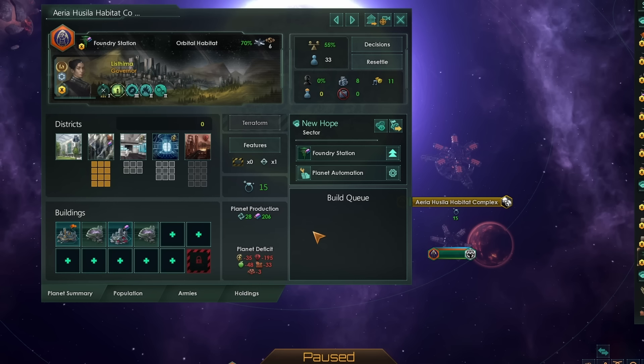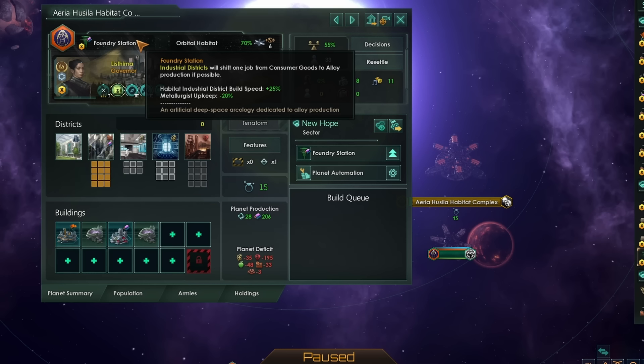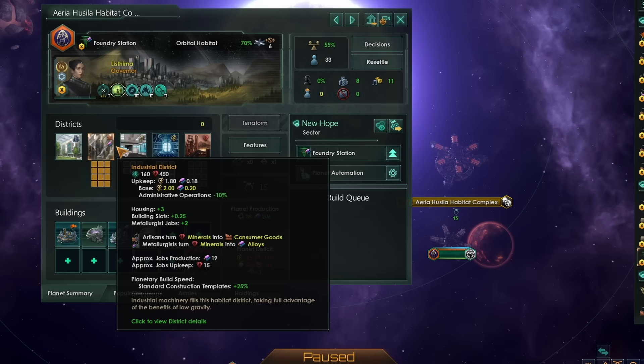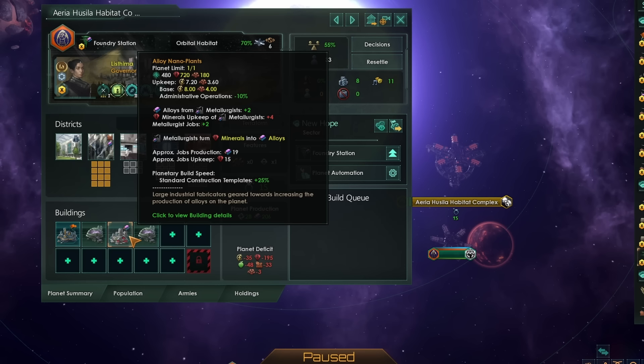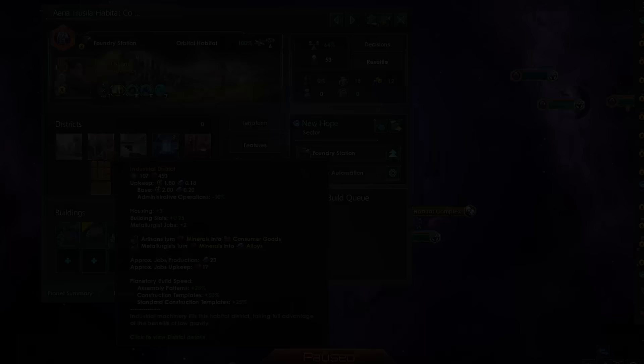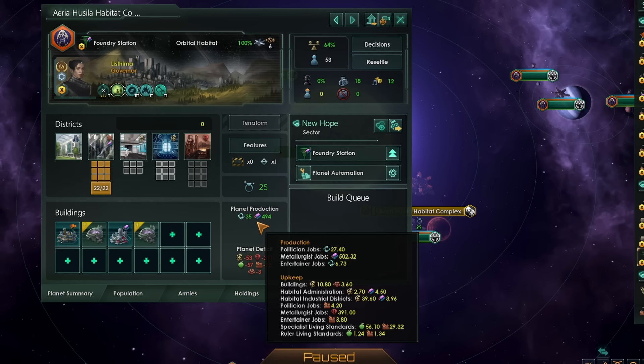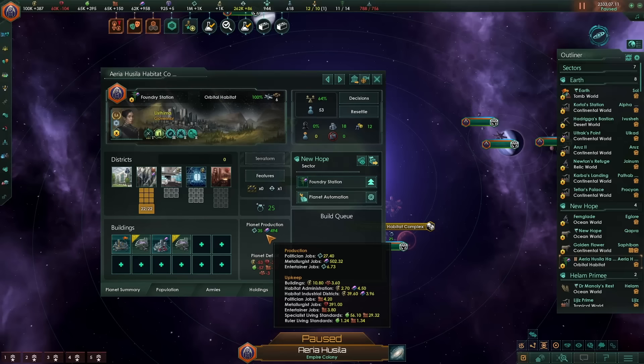Whilst research habitats are probably the best use for a habitat, we cannot ignore a foundry habitat. This is basically like any regular foundry planet, except we can make it very, very big. Here I haven't got any of the upgraded habitat technologies — this is just a basic habitat with all of the extra districts I could put on it, and we are already making 200 alloys, which is rather nice. We cannot use orbital rings to boost that further, but it is still a good use of the space. When I upgrade the habitat fully to the level 3 habitat, we're now fitting 22 industrial districts on and we're making 500 alloys from 53 pops. You can do this more efficiently on an Ecumenopolis, but an Ecumenopolis is more expensive and will take longer to build. This habitat can be put up probably earlier than an Ecumenopolis. You could have three or four of these habitats across your empire and be making 1,500 alloys from the three of them — that cannot be sniffed at.